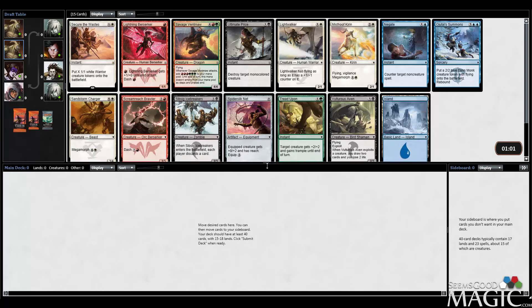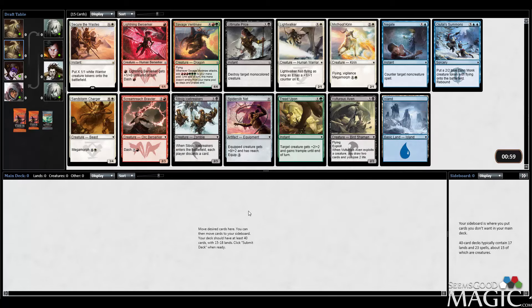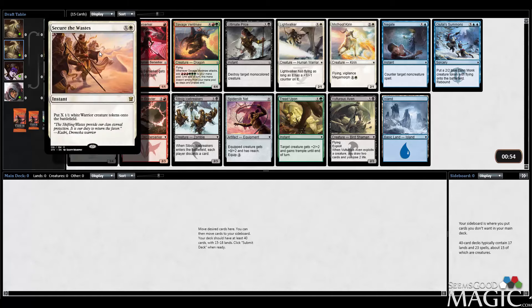Hey everybody, Alex from SeemsGoodMagic.com here. We're doing another Swiss Dragons of Tarkir, Fate Reforged Draft. We opened a good on-color rare — and by on-color I mean good one-color, mono-color rare.